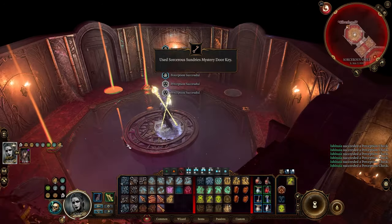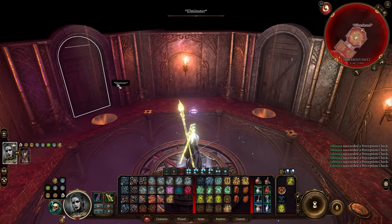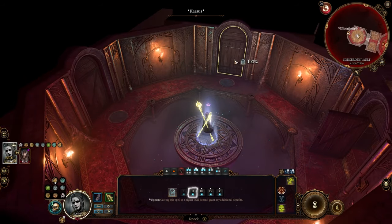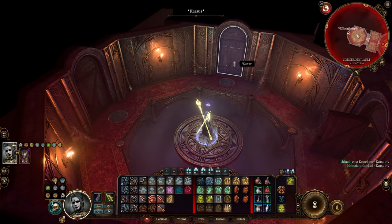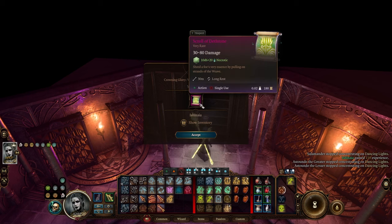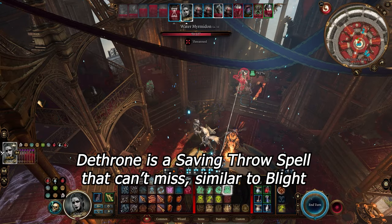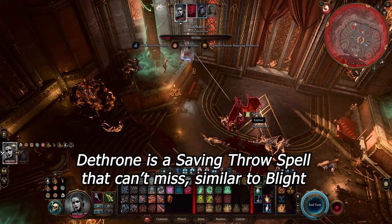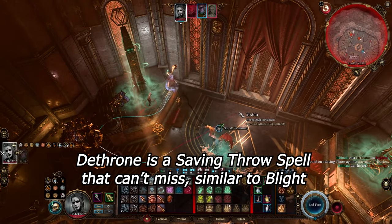Now we get to the main part of the vault. Usually you will need to solve a puzzle to open the two vault doors, but I am way too lazy for that, so once more Noc will solve all my problems. Inside the vault of Karsus is the Annals of Karsus book, and upon reading it we get a scroll of Dethrone, which is another unique scroll. It's not as unique as the Artistry of War scroll since some traders also have a chance to sell it from time to time, but the only way you can acquire the spell is by learning it from a scroll. So this is exactly what we do here.